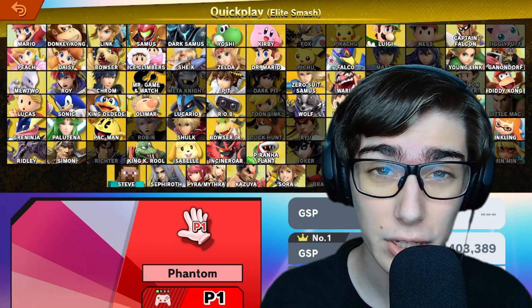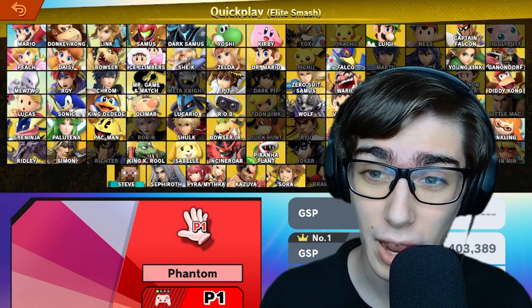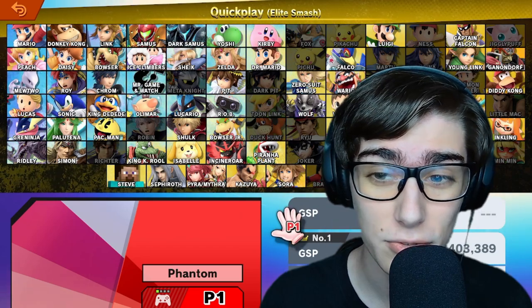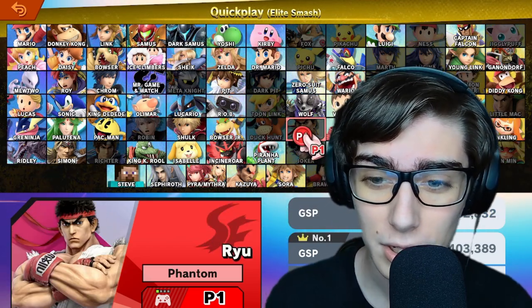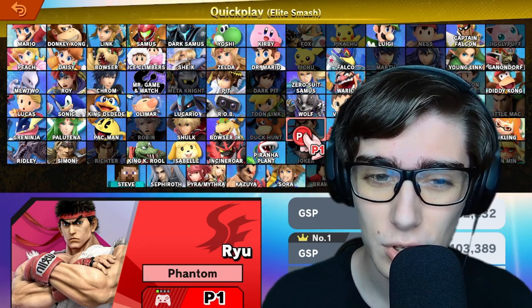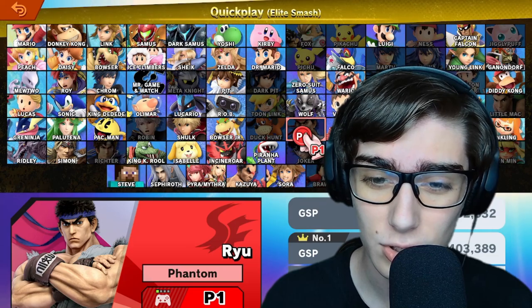Now we're only one shadow away from having all of the fighting game characters in Elite Smash. It's the last part of the Street Fighter series along with Ken — it is going to be Ryu. Ryu is a little bit different compared to Ken; a lot of his moves are a lot stronger.